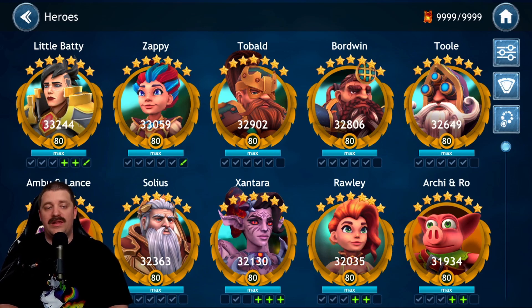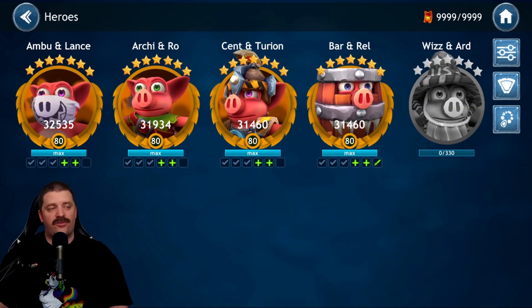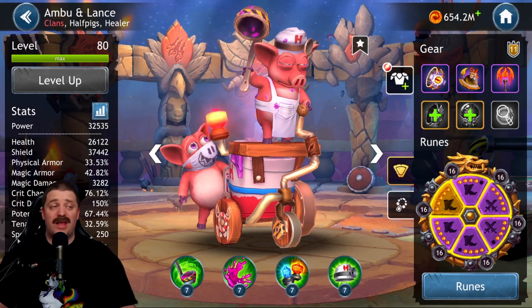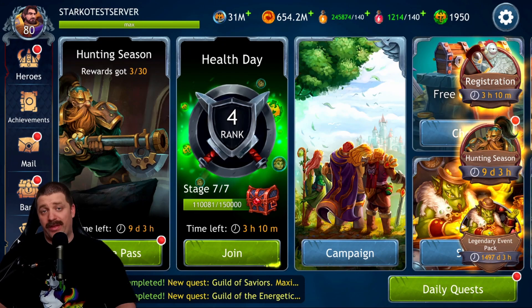Right now, the best team for Ambu and Lance is Pig Wall lead with four half pigs: Archie in a Row, Ambu and Lance, Bar and Rail, and Senterion the defender. Those four with Pig Wall is the best possible team right now. Obviously the synergy character Keb and Bab will be coming and may have a leadership ability - we'll have to wait for that release to truly know the best team for Ambu and Lance.